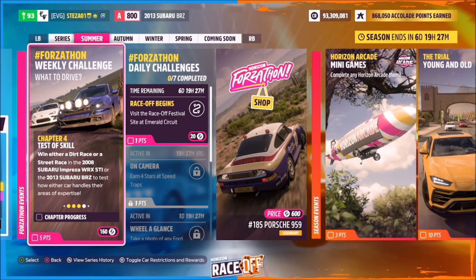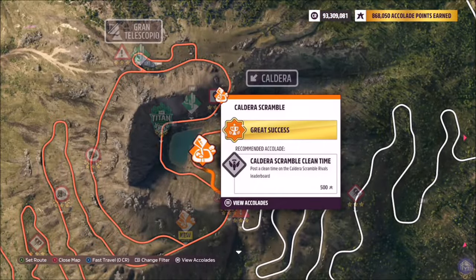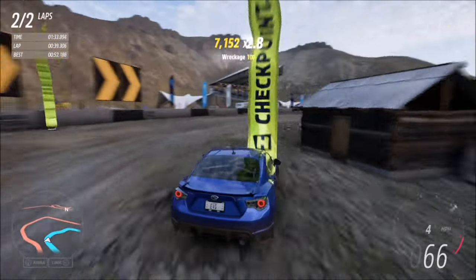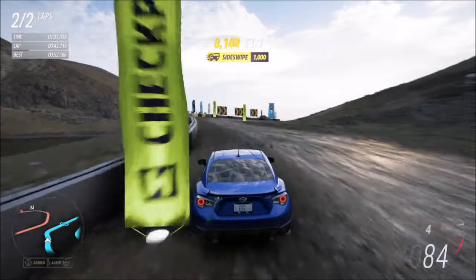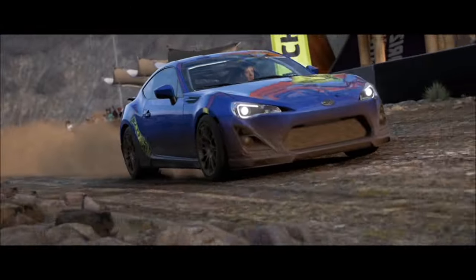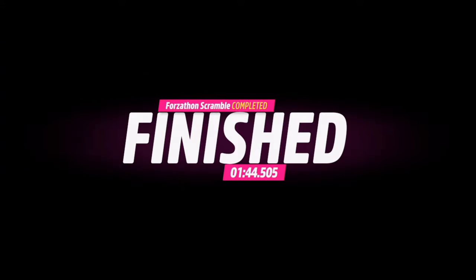The final challenge wants you to win either a dirt race or a street race in either of the Subarus. I went for a dirt race and headed up to the Caldera Scramble at the top of the Grand Caldera Mountain. There's a race called 'Forzathon Scramble' with the share code on screen — just a couple of laps with no AI drivers, so it really shouldn't take more than two minutes. You're guaranteed a win, which means you're guaranteed to complete the final challenge.